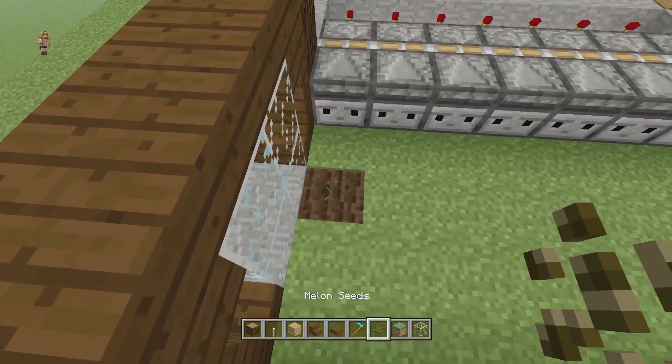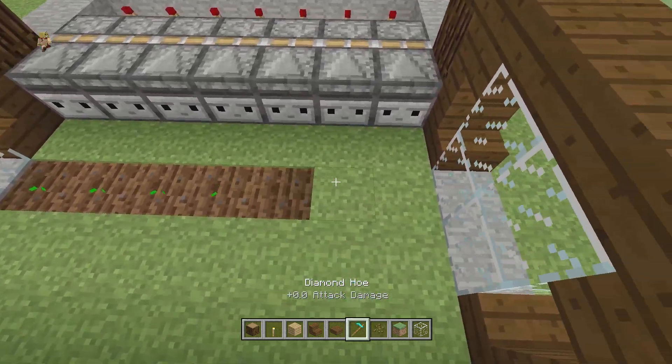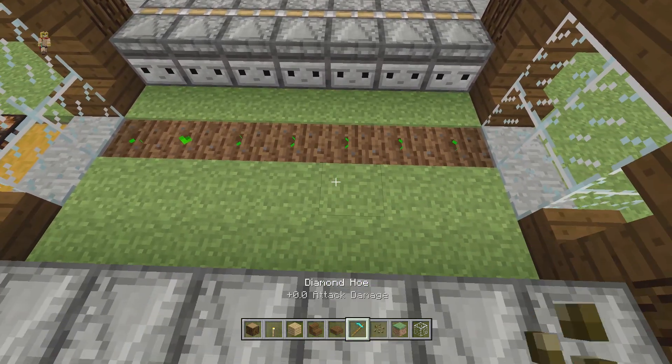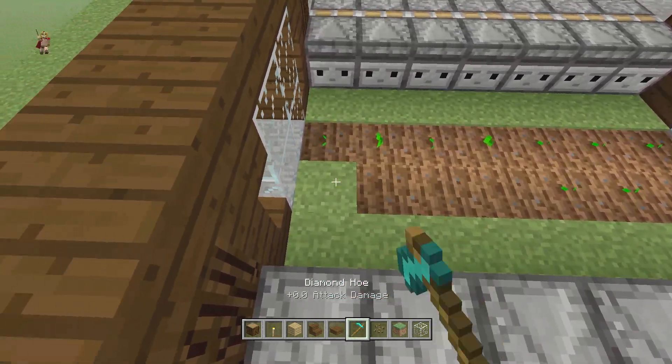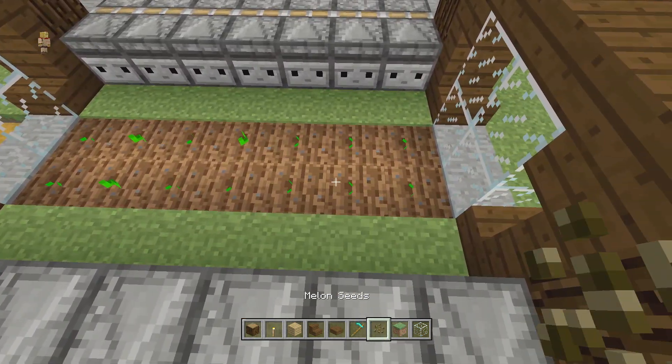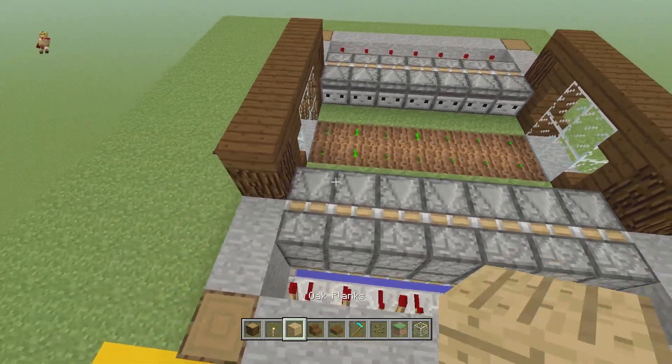Now plant your pumpkins or melons. The cool thing is that for pumpkins and melons you don't need water — it's the only crop that doesn't require any water at all. It works the same way and you get the same growth rates.